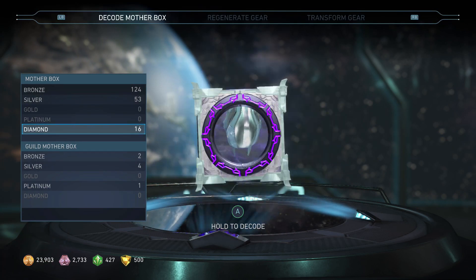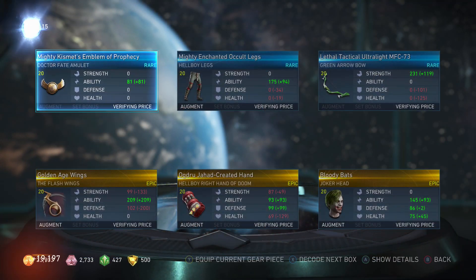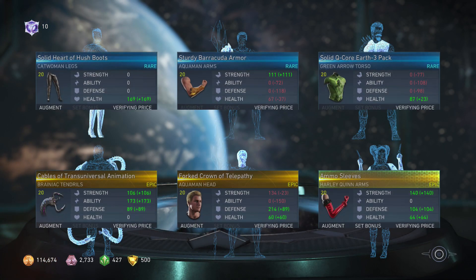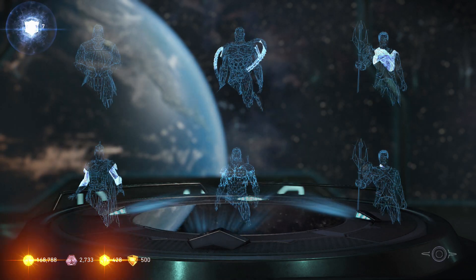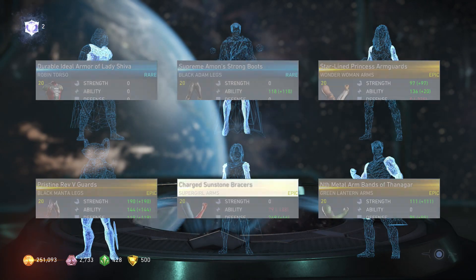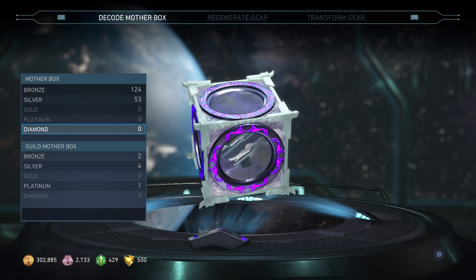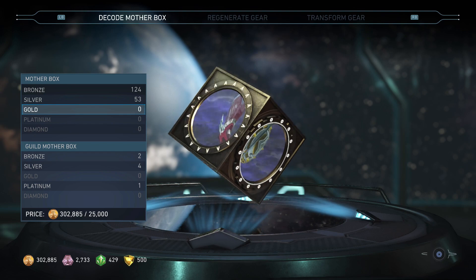Just for fun let's open up these diamond mother boxes — nothing can come of it, there's no Adam gear in this stuff, but may as well open them up. We got a Hellboy piece, some Wonder Woman stuff. I wish this stuff had Adam gear in it — it'd be so nice to be able to save up mother boxes for days like this. We got a lot of Hellboy gear in this unboxing, not just in the diamond boxes but in general. Which is good because I need gear for that character for a level 20 epic loadout video coming pretty soon.